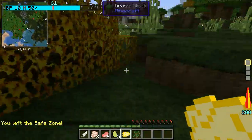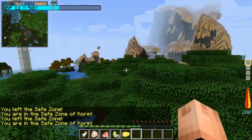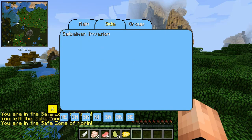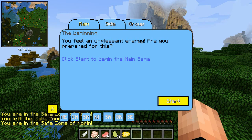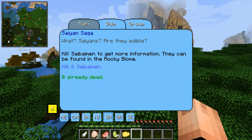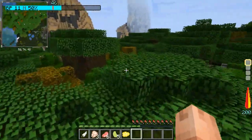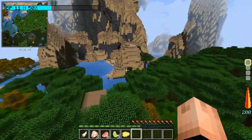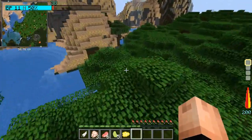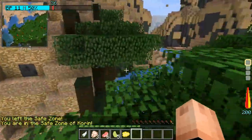I'm gonna not die — shocker, I know. Let's see, what is it — L? I'm gonna form a group. What are Saibamen — are they edible? Kill Saibamen to get more information. They can be found in the Rocky biome. Kill six Saibamen — that's over there, so we're gonna go kill some Saibamen, which may or may not be a good idea.